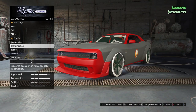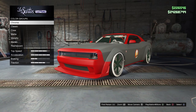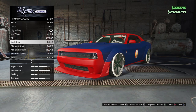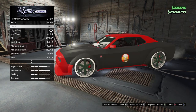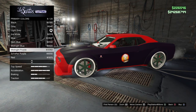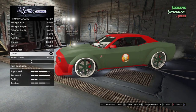Alright, so you're going to go to respray, primary color, go to matte, and we're going to go to — hold on, let's try this. Actually, we're going to do green. I'm going to go with my crew color, let's go with this here.